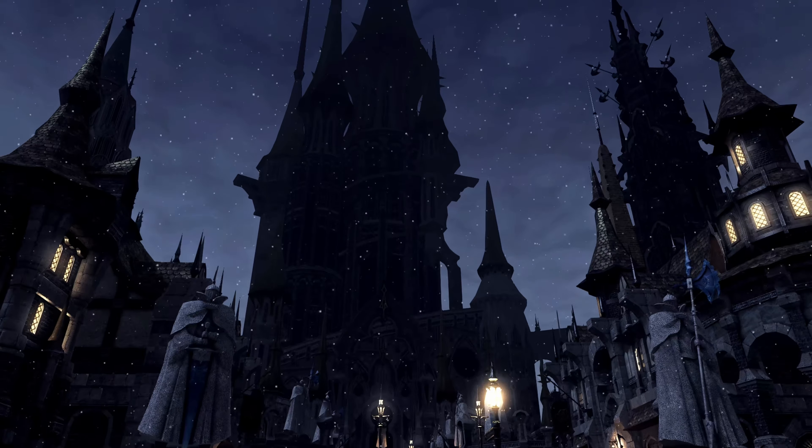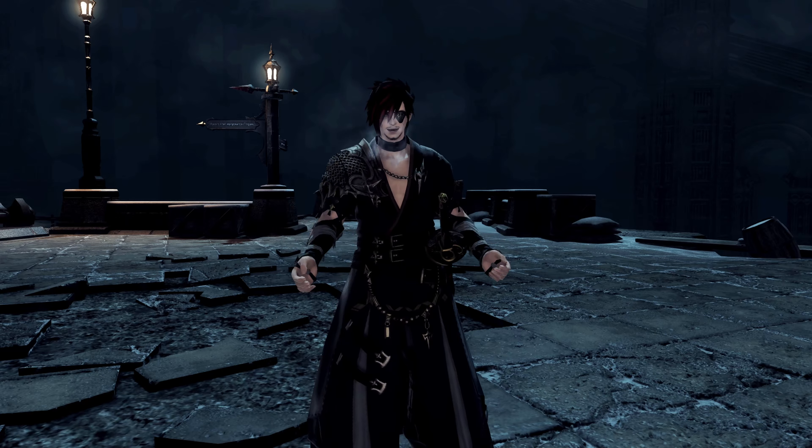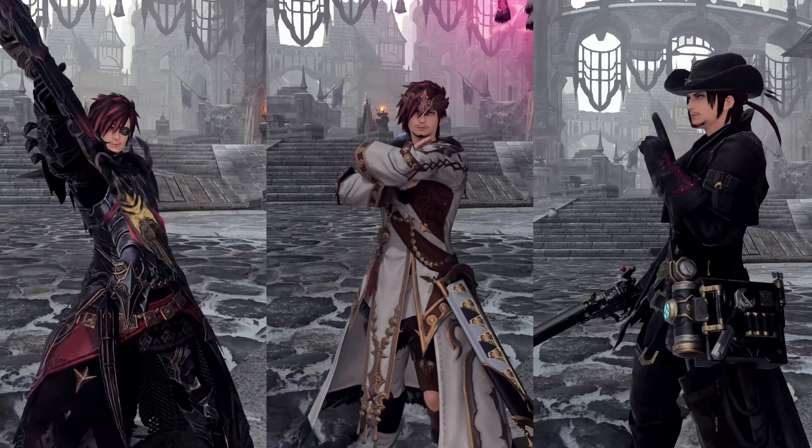Now we're in Heavensward, and that means new jobs. At level 50, you can pick up the new jobs from Ishgard, which are Dark Knight, Astrologian, and the Machinist. I did in fact myself leg it for the Dark Knight the moment I arrived, and I will do it every time I make a new character.